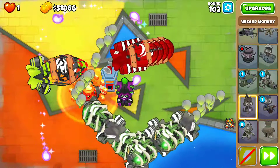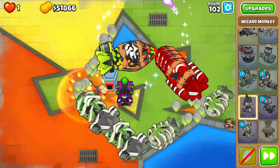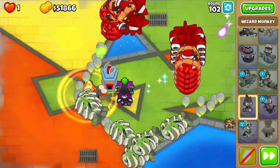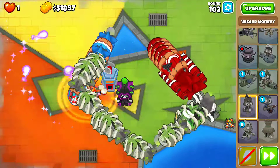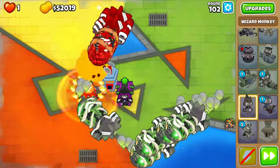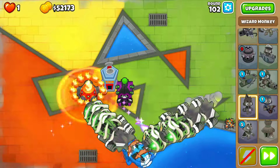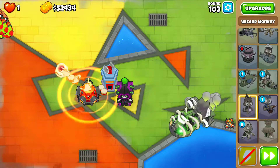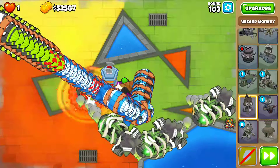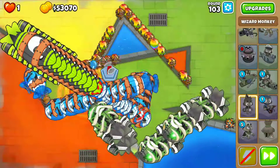And then no more DDTs after this, so that was the main part of the video. But I just wanted to play the video a little bit longer to see how these powers go with the MOABs. The popping power goes to the end of this round — you won't quite clear it, but you'll get so many MOABs.